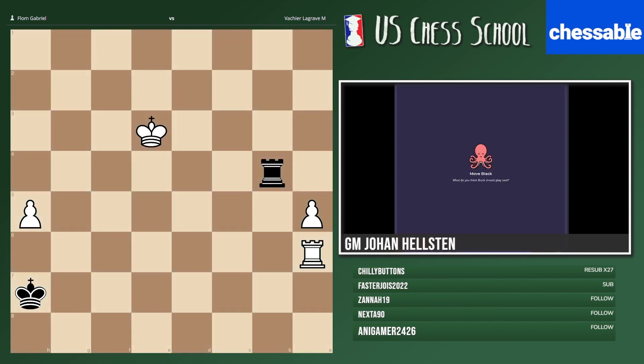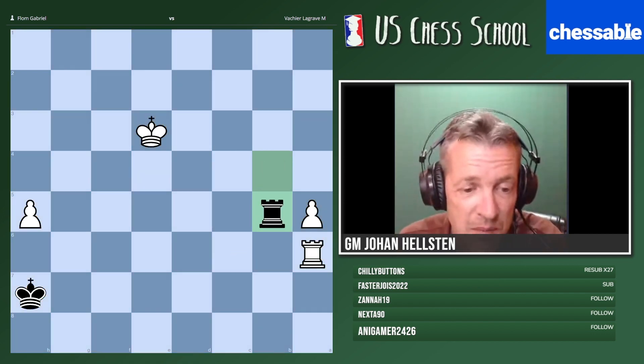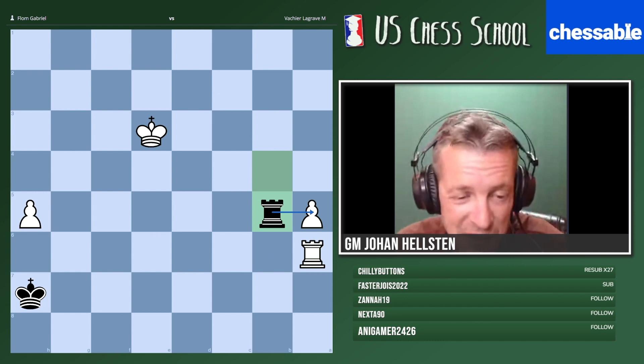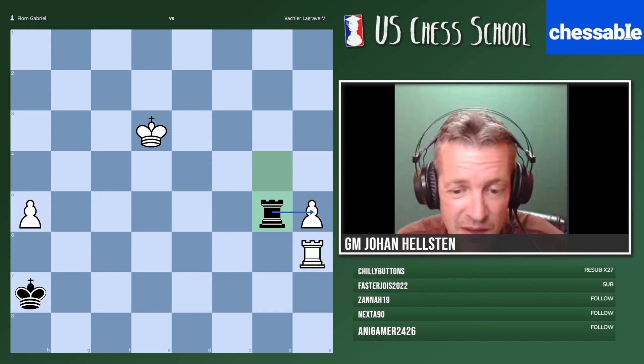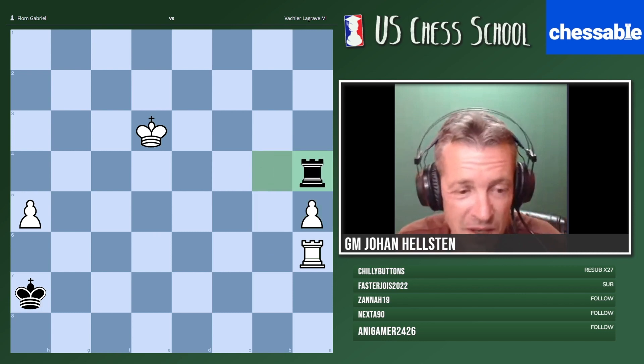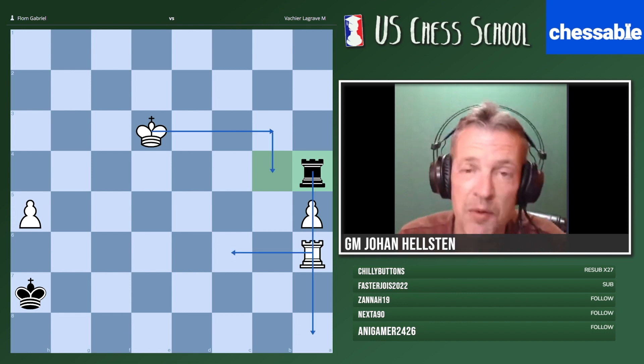I'll quiz you again just to make sure we're on the same page — you get 10 seconds. Everyone remembers this. We have to keep limiting the opponent's rook. Rook b5 is the right move — that's what he played. If you played Rook a4 instead, it's different because then I can bring in the king and liberate my rook. So don't do that.